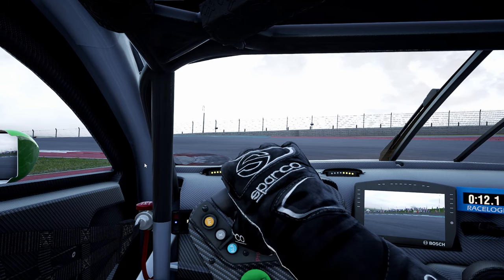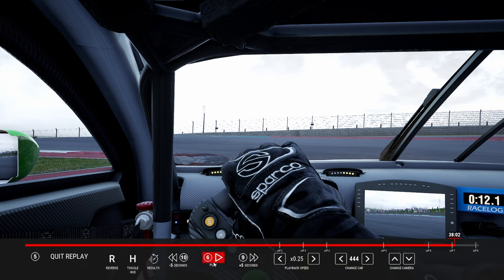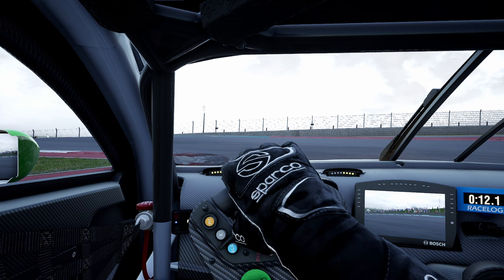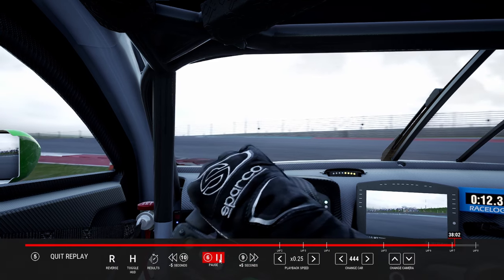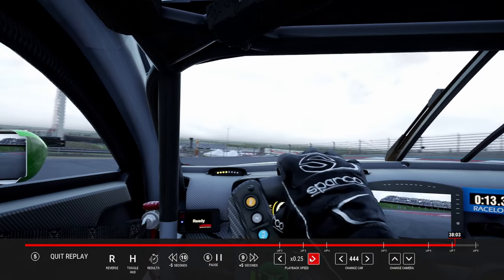Hitting the sausage curb on the inside will unsettle the car, delay your acceleration, and cause traction control to kick in, which loses you time. It is a pretty short first sector — most people think it's within the S's, but actually the first sector split is just as you're about to start the S's. So it's only one or two corners before the first sector split, which means you want to maximize turn one because that's where a lot of time is lost and gained.